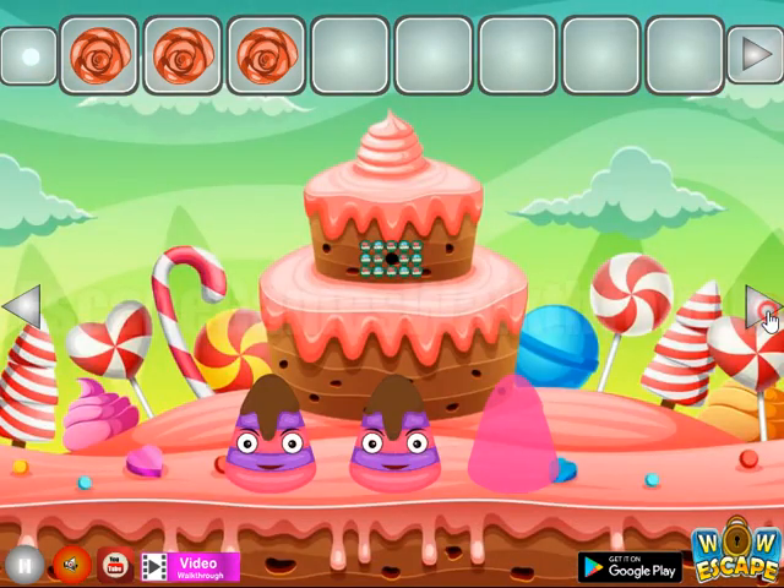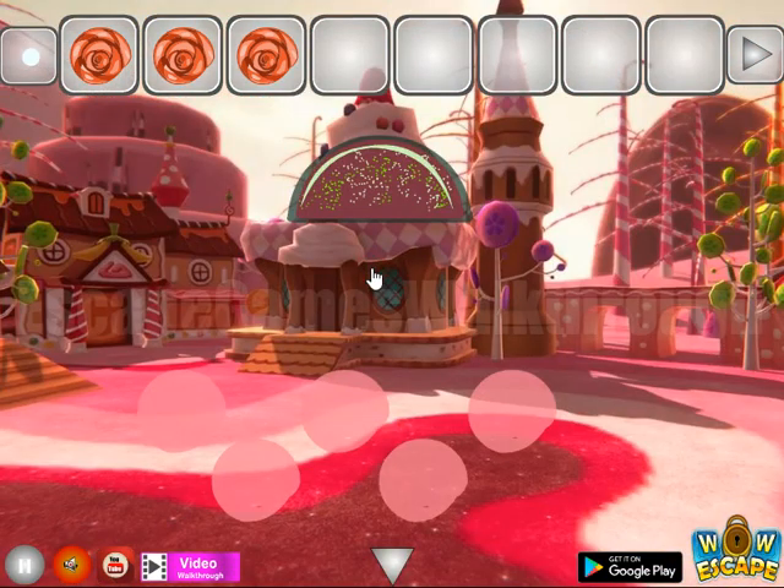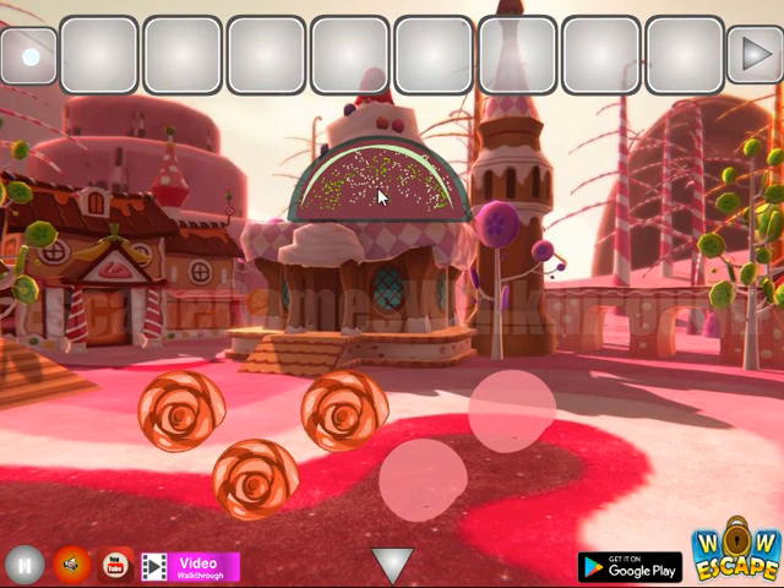Now we need to find a place to use all three shells, and it seems here. But finally we need five of them, so we need to find close to the green — that's the same strange slice.